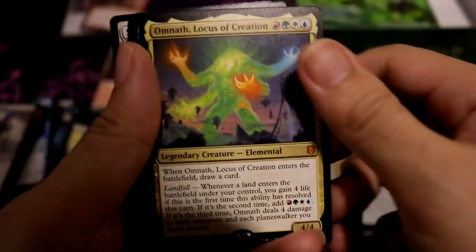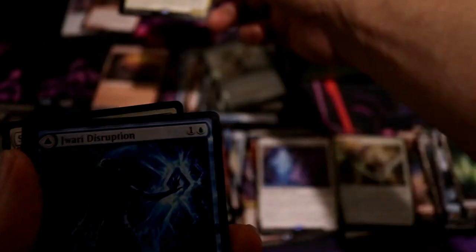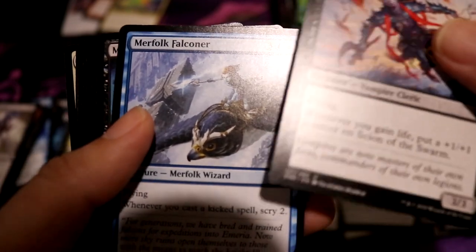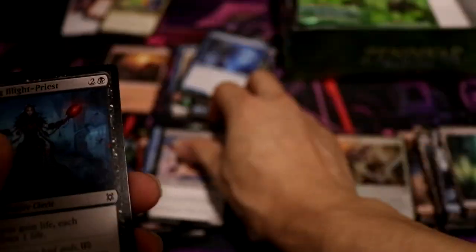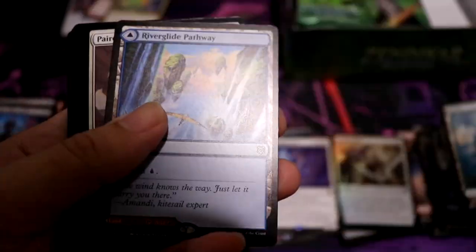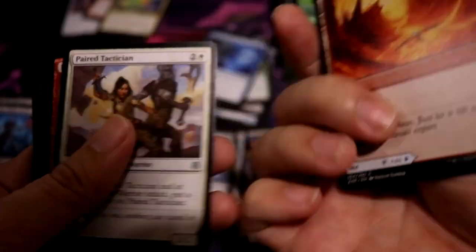Swamp! Omnath! Heck yeah — third Mythic! Jawari Disruption — good card. Sion of the Swarm, Mirafoke Buccaneer. Plant tokens, Forest, River Glide Pathway, Lava Glide Pathway — second land!